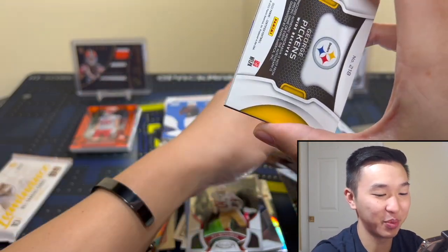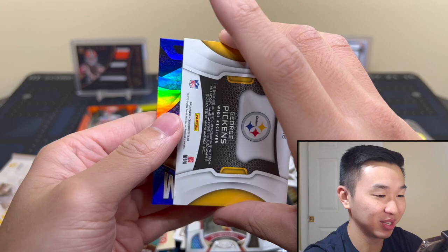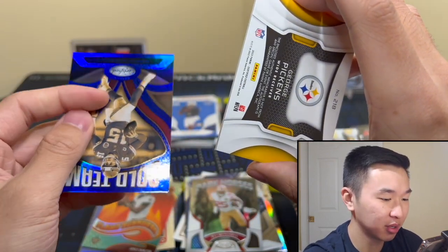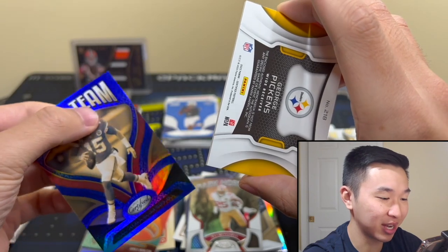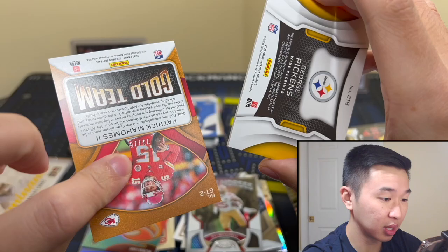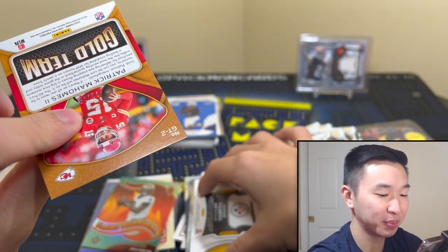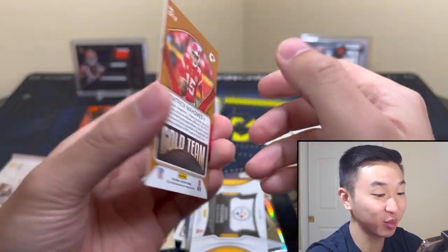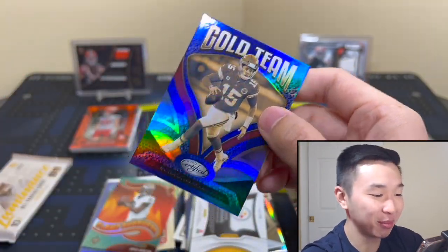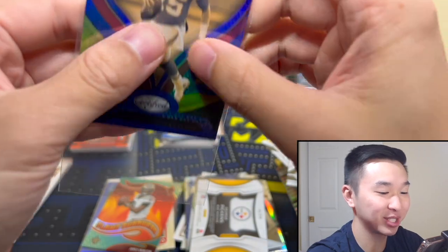It is numbered — there it is on the back. Nice, that's a good pack of Certified. Numbered 72 to 75 — Mahomes! We're heating up a little bit. If this Luminance can hit, all of a sudden the outlook here improves a little bit. Here we go — 299. I'll take this one — that's one of his autographs. His autograph is not great but that might be one of the better ones I've seen. That's a good RPA.